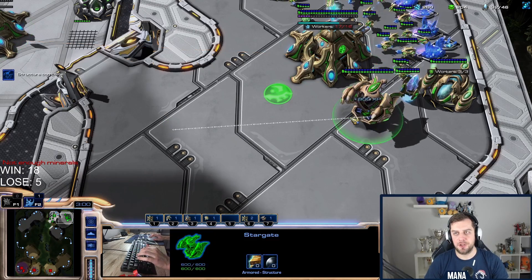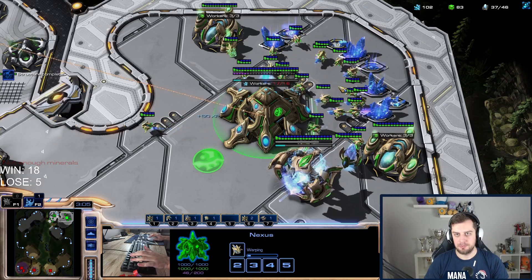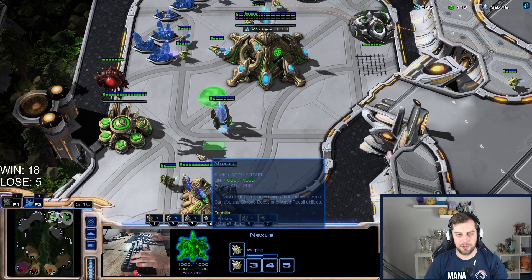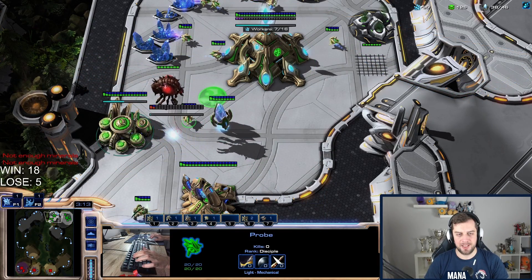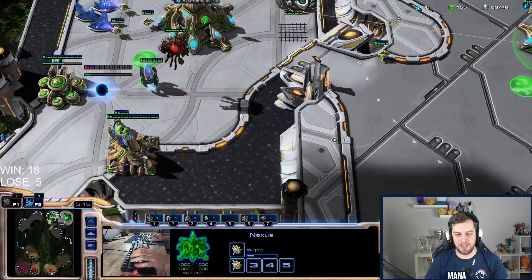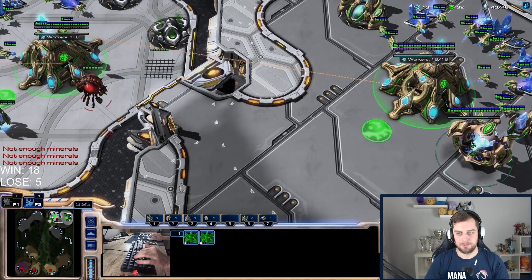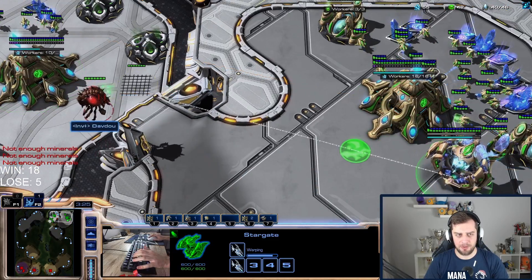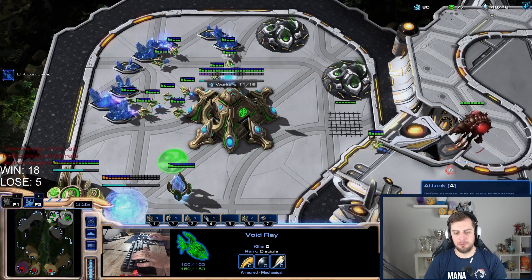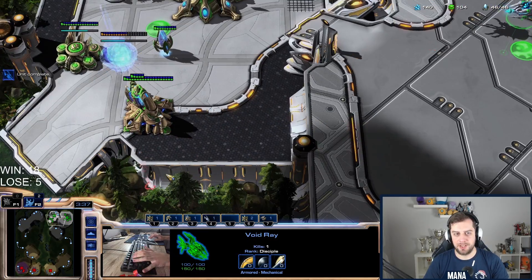It's a very small map so I want to continuously make void rays. Let's try void ray, zealot, colossus — it's going to be a strong composition. Zealot provides tankiness, colossus provides range and splash damage versus light units, and void rays will be my all-around anti-air unit.